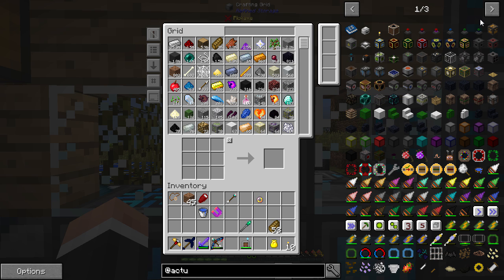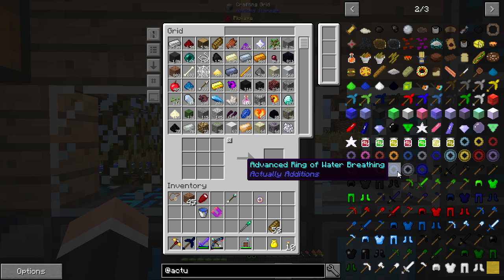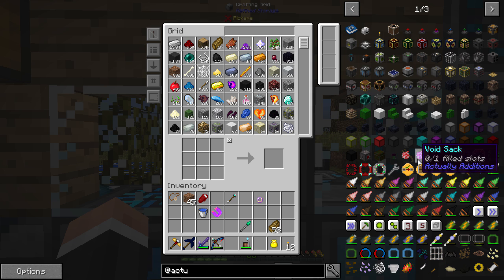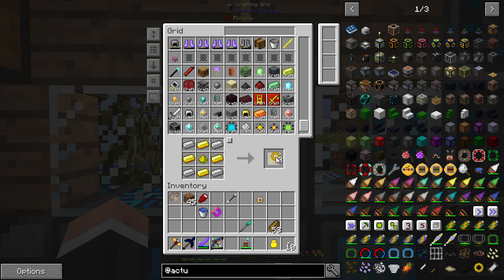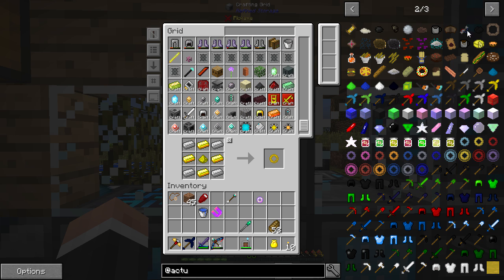Last episode I kind of stumbled upon these things here — the rings of whatever from Actual Additions. And I wanted to have a play with them because I've never used them. So I think the first thing we need to do is craft some of these bad boys. Let's make six for now. We've got ring of speed, ring of haste.